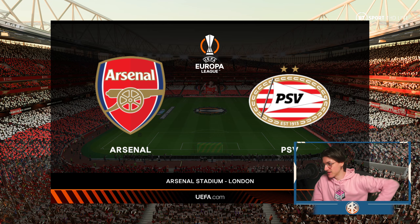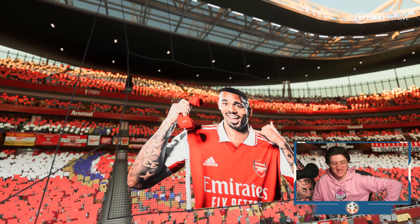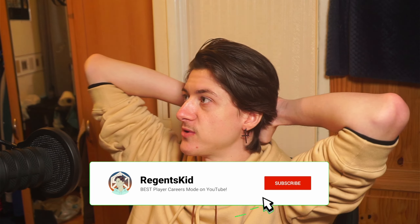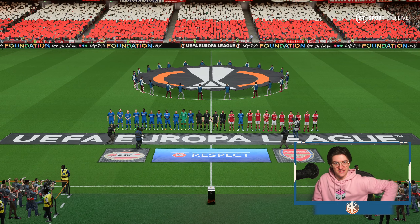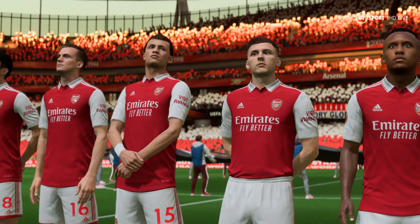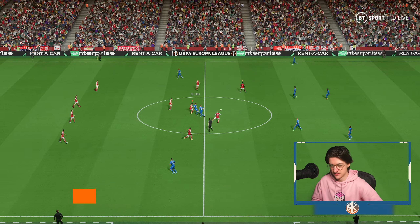Let's get into the opener. Here we are at the beautiful Emirates Stadium, live on BT Sport, as Arsenal take on PSV in their first Europa League match. A slightly rotated team for the Gunners — Nketiah starts up top with Trossard on the left and Emile Smith-Rowe on the right. Kieran Tierney at left back, Kivior and Holding at the back in front of Matt Turner. Arteta feels confident enough to rotate as PSV get things underway.